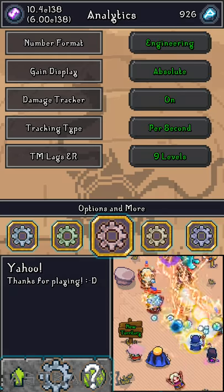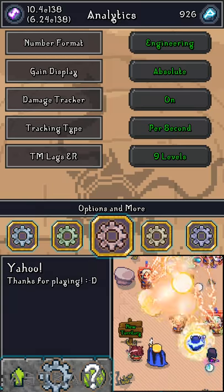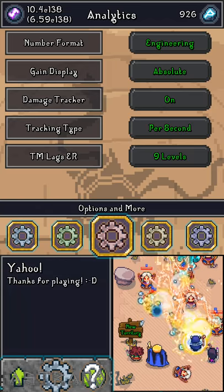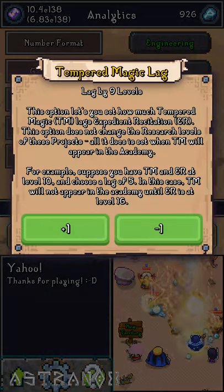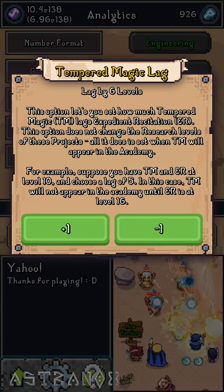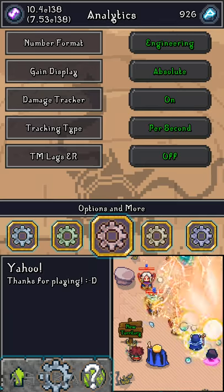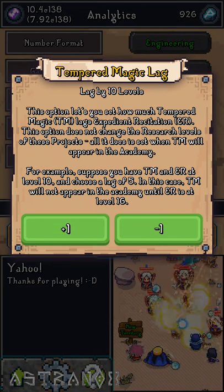In Analytics, the last one is called TM Lags ER. You should set it to ten levels. Mine is set to nine because I'm pretty far in the game and have a bunch of cast speed from my passives. The default is off, so TM Lags ER will be off if you've never changed it. Press plus one until it reaches lags by ten levels, then press somewhere else on screen and it's set.